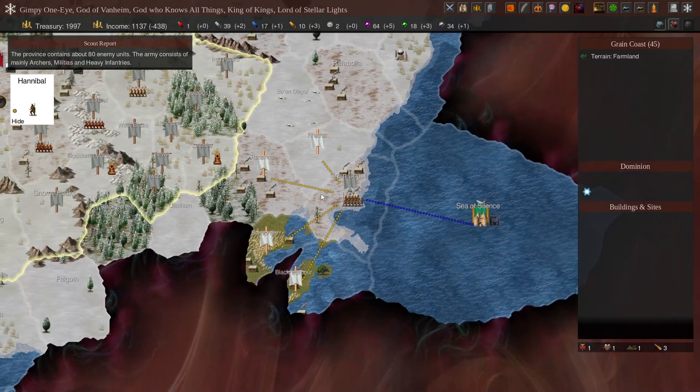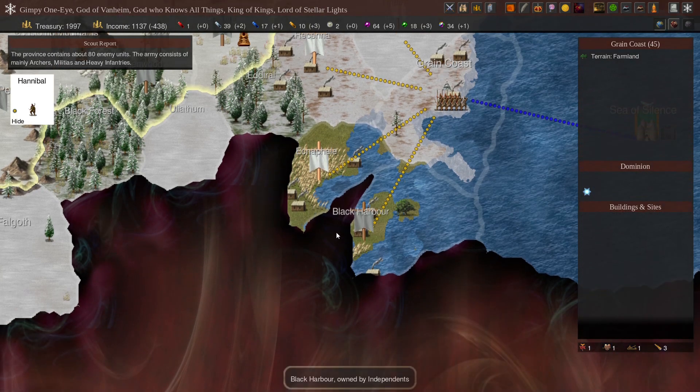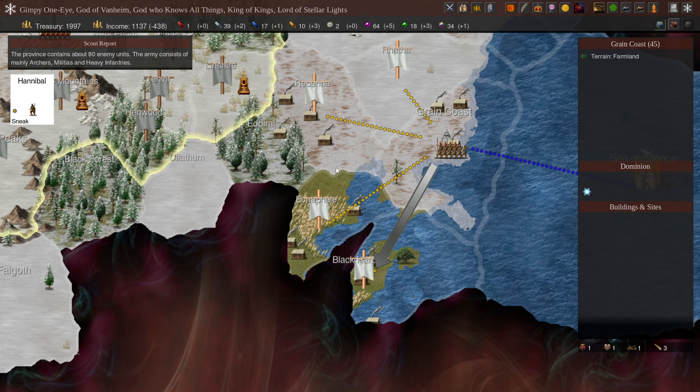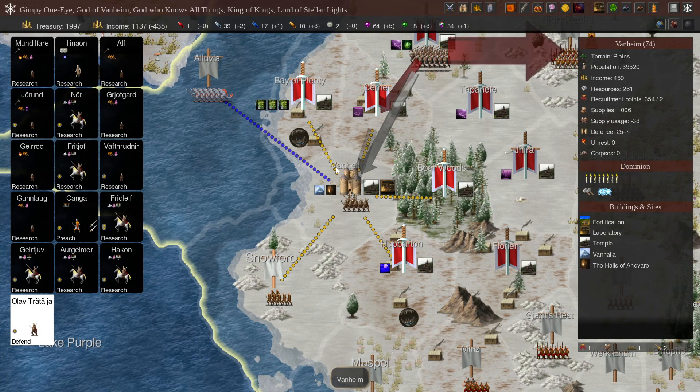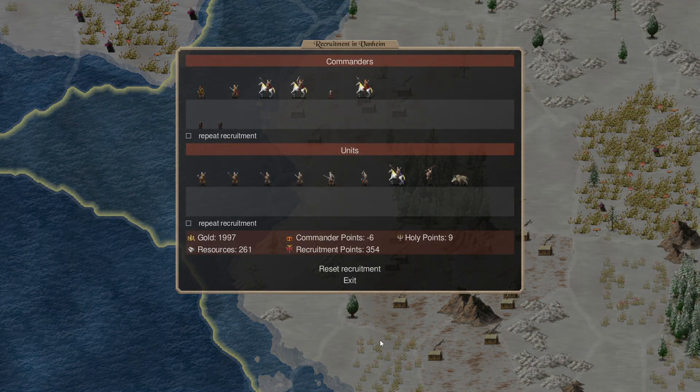Scout, Sea of Silence — who's over here? Owned by Oceana. Black Harbor, go there. You're protecting that area. Researching, researching, all kinds of research. We're still recruiting Dwarves, so we're good.